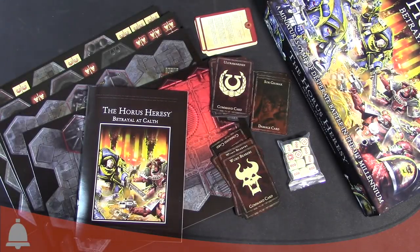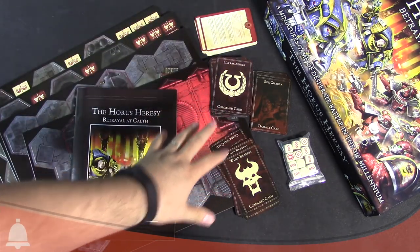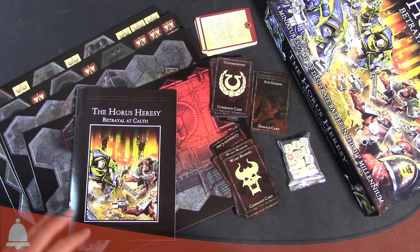Hey Bulls fans, Adam here back again with another Bulls unboxing. We are continuing the Horus Heresy Betrayal at Calth coverage. This is actually the final video in our series of the unboxing. We've already done the unboxing of everything in the box and gone through all the different sprues. In this final video, we're going to run through the book, go over the cards, take a look at the dice, and also the tiles as well.